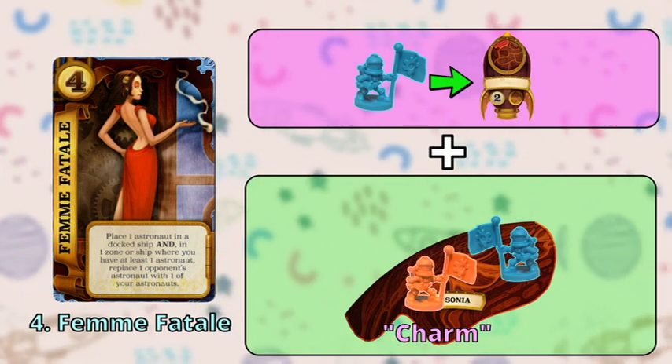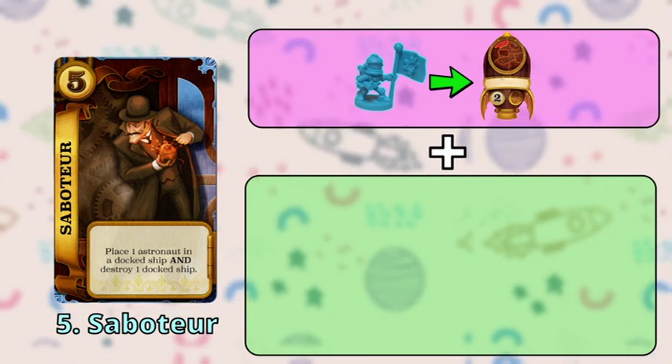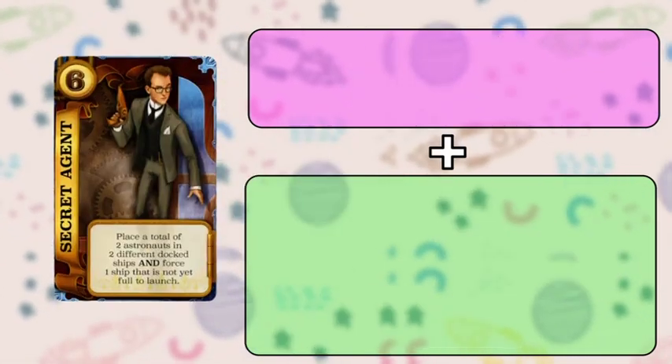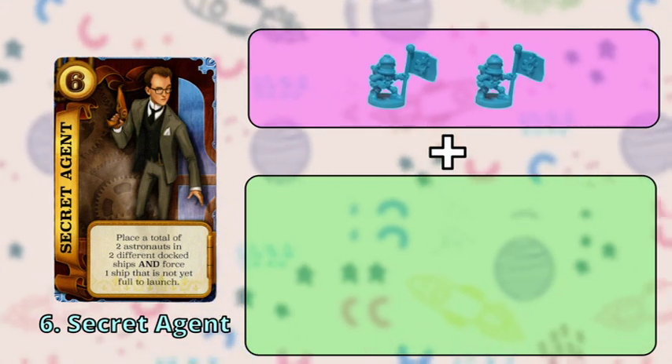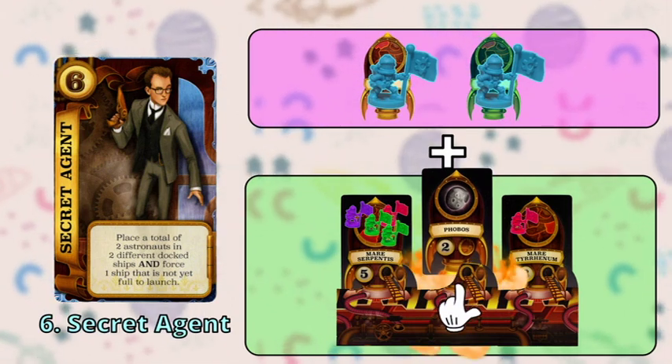Charming an astronaut means you'll replace it with one of your own. Then we have Saboteur or number five that also lets you only place one astronaut, but it allows you to destroy one docked ship, killing everyone in it. Secret Agent or number six lets you place two astronauts, but you must place them in two different ships. Then you have to force one of the ships to launch even if it's not full.